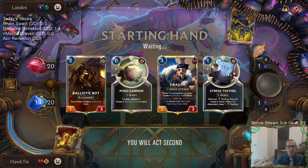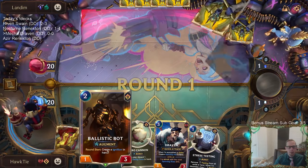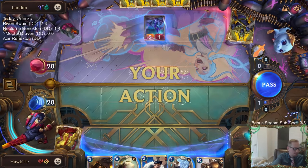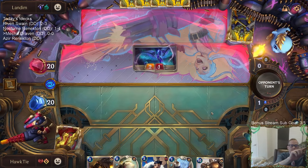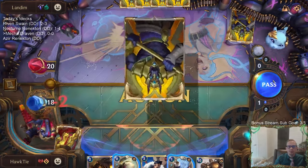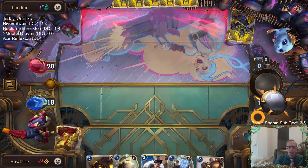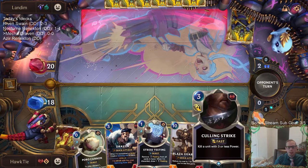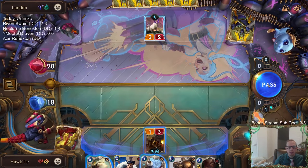I don't really see anything to get rid of in our opener. Looks like a pretty good one. The Poros that we create from Poro Cannon will be created cards for the augment with Ballistic Bot. It's a good Calling Strike metagame right now with Azir, Maokai, and Leeson — got some popular targets for that.